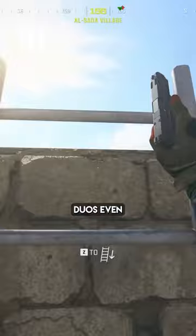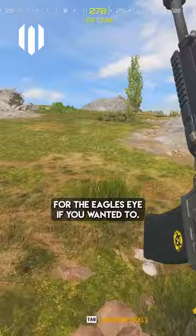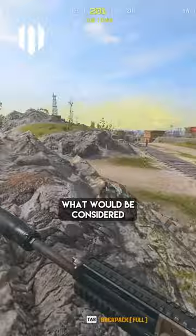But this build that I've got for the 7.62 — recoil reducing stock, I've got the VLK, which you could swap out for the Eagle's Eye if you want. I just prefer the range. The 30 round mag, the long barrel, and the Spiritfire suppressor. Seems to be like the meta. I'm kind of going for what would be considered a meta build, but of course not many people are really using this loadout.